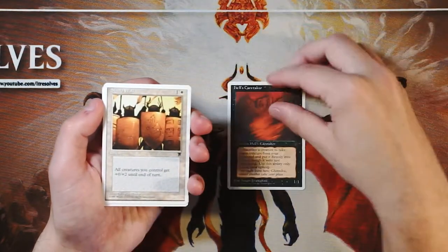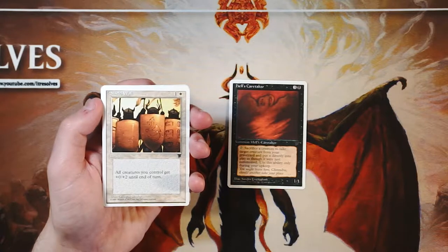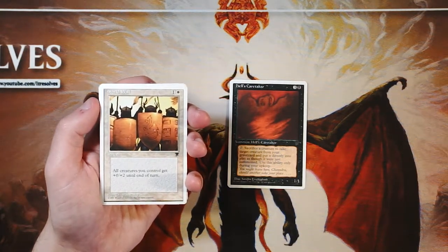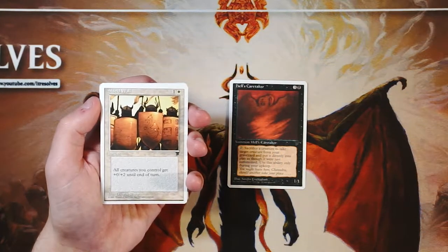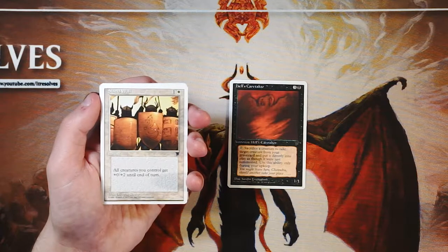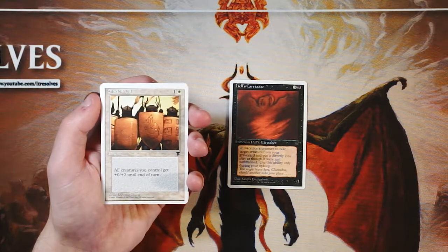Shield Wall is an instant for one and a white. All creatures you control get +0/+2 until end of turn. What's nice is it affects all your creatures at once for only two mana at instant speed, meaning a lot of your creatures survive combat. However, it doesn't boost their power, so it's a very defensive combat trick. Defensive tricks tend to be much less significant than power-boosting ones, and I don't think I would really ever play this.